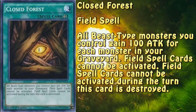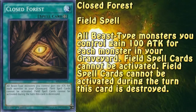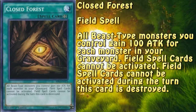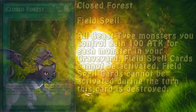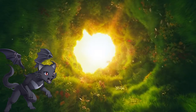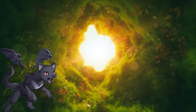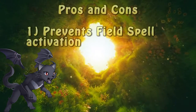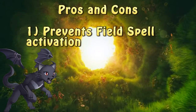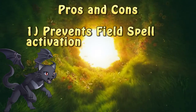All nice and sweet, but what does this card actually do? The effect is as follows: all beast-type monsters you control gain 100 ATK for each monster in your graveyard. Field spells cannot be activated. Field spell cards cannot be activated during the turn this card is destroyed. At first glance, Closed Forest's effect doesn't seem to be that good — a 100 ATK boost to all beast-type monsters for every monster in the graveyard. However, it's the latter part that makes it a very powerful tool. Once Closed Forest hits the field, no other field spells can be activated, and should it be destroyed, for the remainder of the turn a similar effect will apply.